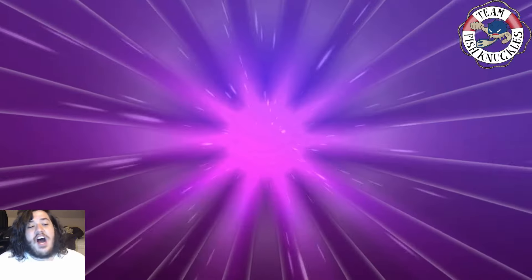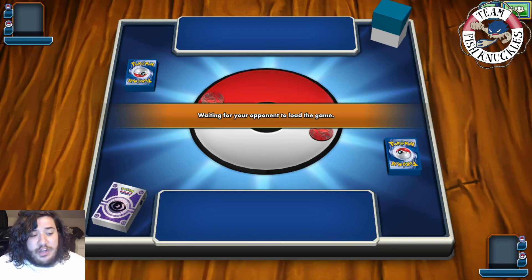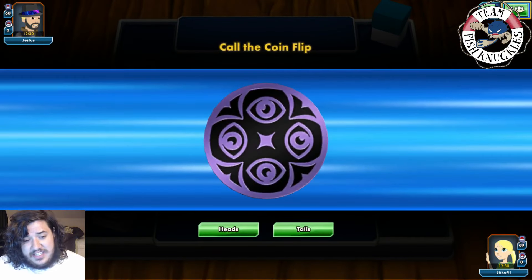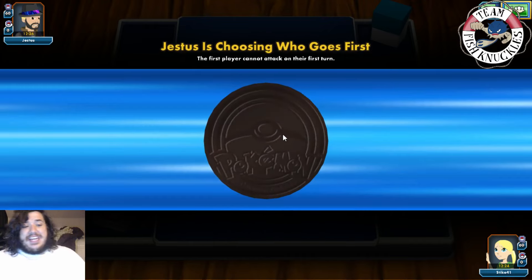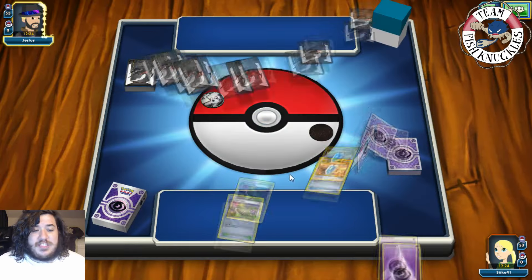Today in this tournament it's actually token step tickets. We're playing against Jesta, who's playing a grass, psychic, and lightning deck. I was talking about how token tournaments let more people enter since tokens are easier to get. Grass, lightning, and psychic could be an indication of a Night March deck, but no Shaymins — maybe. I'm interested to see what we're playing against.